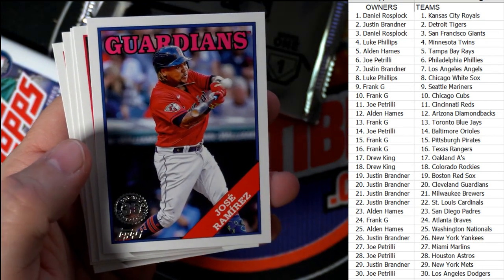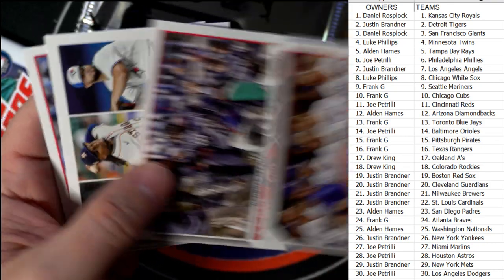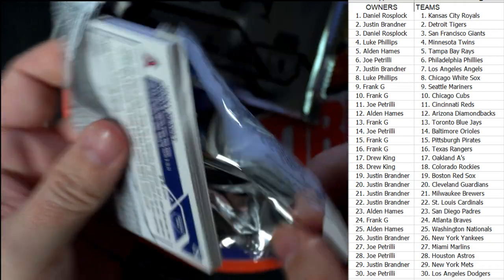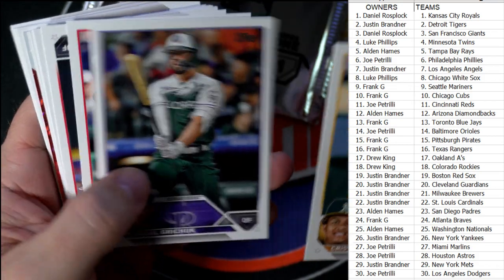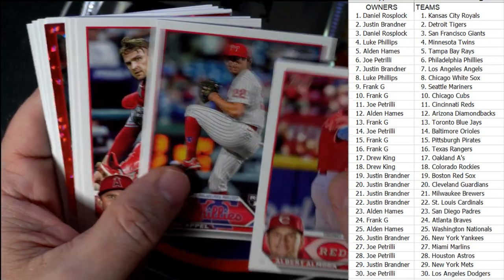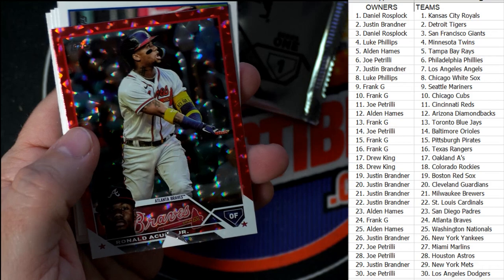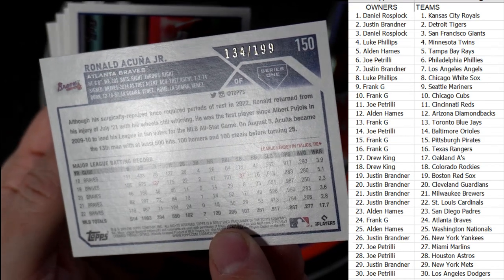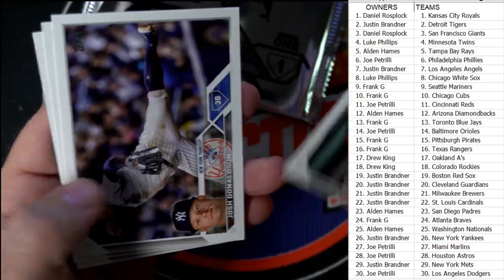There's a stamped Jose Ramirez, Cleveland Guardians — that's Justin B coming out to you. Let me see — there's some color in here. Daniel Vogelbach, David Villar, and there we go — we got an Acuña! This is going to be a red foil board numbered 134 of 199, Ronald Acuña going out to the Braves. Frank G coming out to you — Frank G got him again!